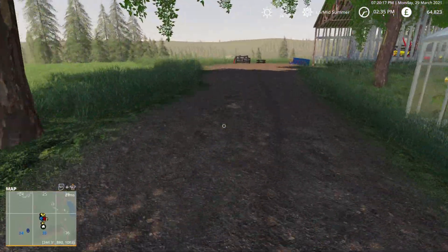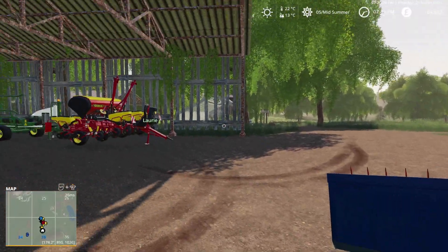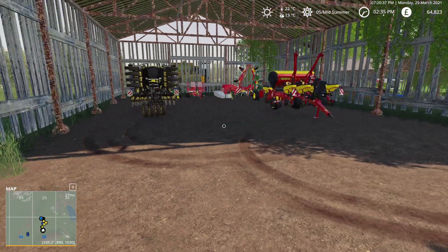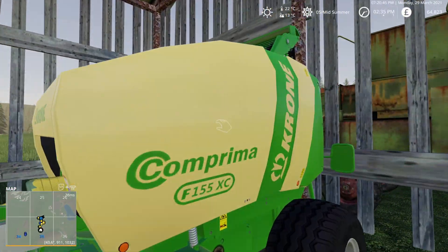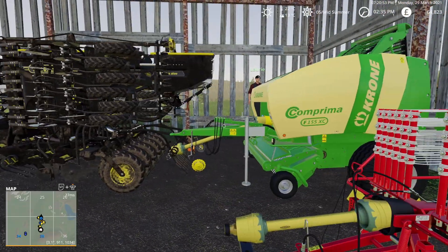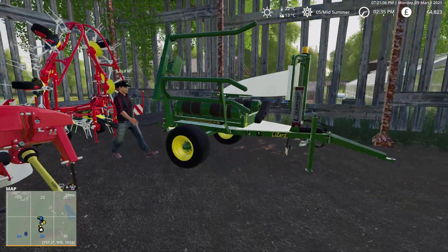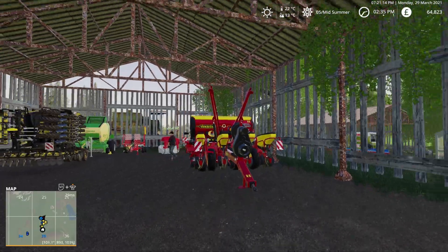Then if we come up this track around the back here, one of my grapes has fallen over. Better pick this back up. And then in the sheds where most of the equipment is kept, we've got our Vanistad seed drill. Then we've got our Krone Compredia baler, single axle. Then we have got our rake, a tedder, a bale wrapper. And then we've got our Vanistad Tempo drill, which is really good.